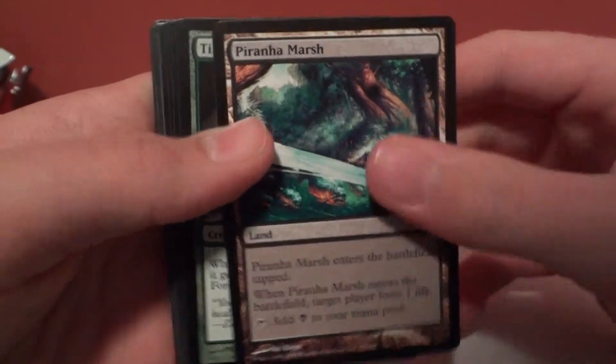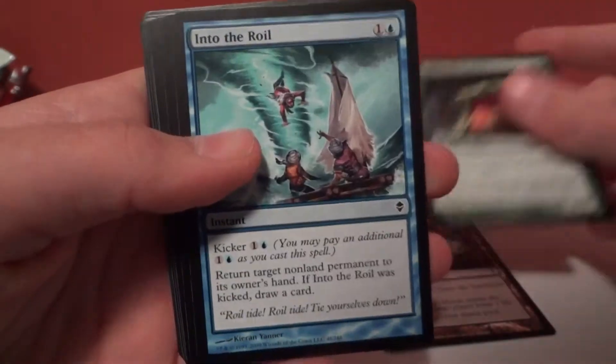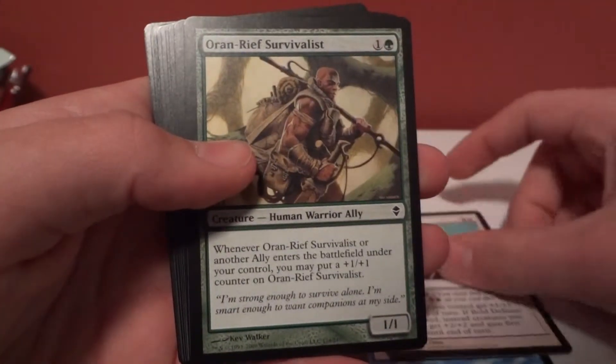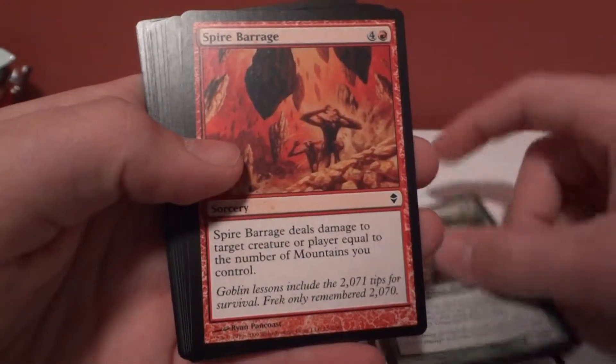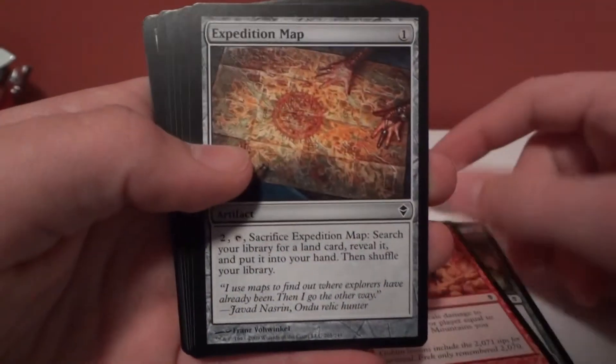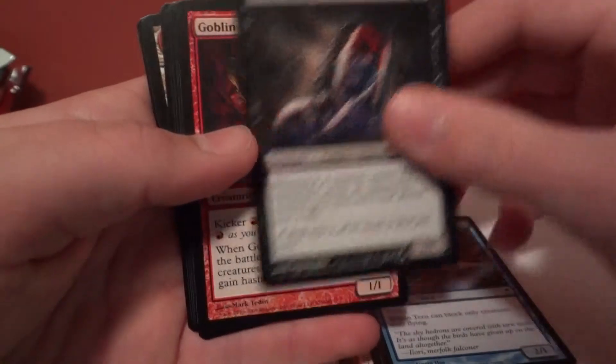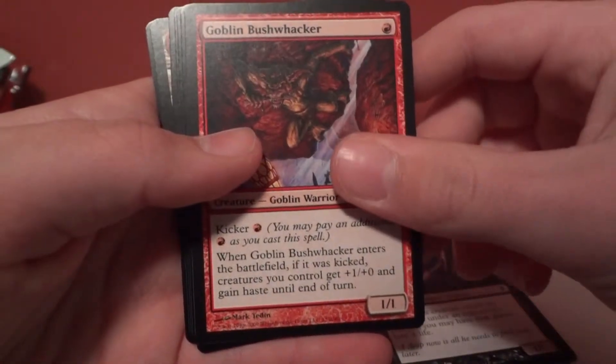So we've got a Piranha Marsh, a Timber Maw Larpa, into the Royal, a Bold Defense, Oran Reef Survivalist, Spire Barrage, Expedition Map, Welkin Tern, Bloodseeker, Goblin Bushwhacker.